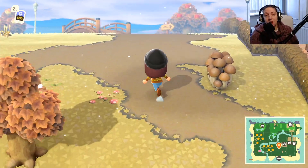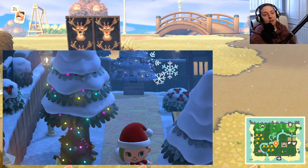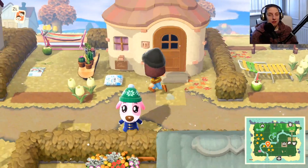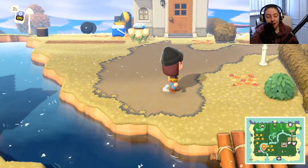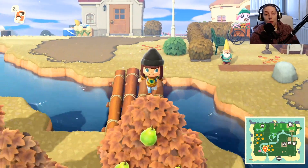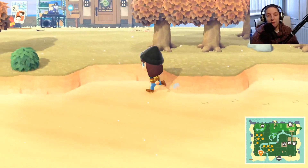From the 15th of December, for everybody, ornaments are going to become available as a seasonal material. The cedar trees will start to light up, and if you shake them they'll drop ornaments — there are three different colored ornaments available, and they're used to make some of the Christmas DIYs. Keep an eye out for them; they run from the 15th of December to the 6th of January. For anybody playing in the northern hemisphere, snowflakes will also be making an appearance — same as the maple leaves and cherry blossoms, you catch them with a net.